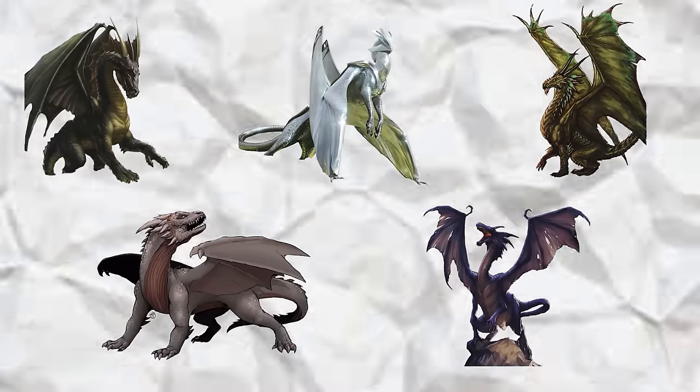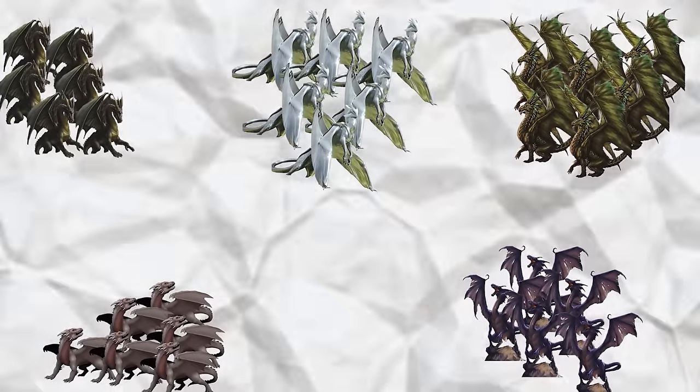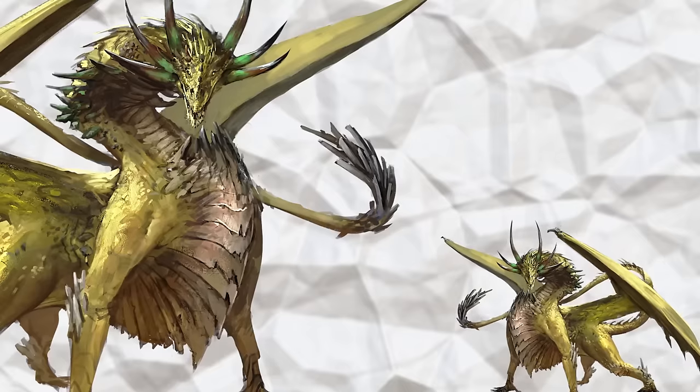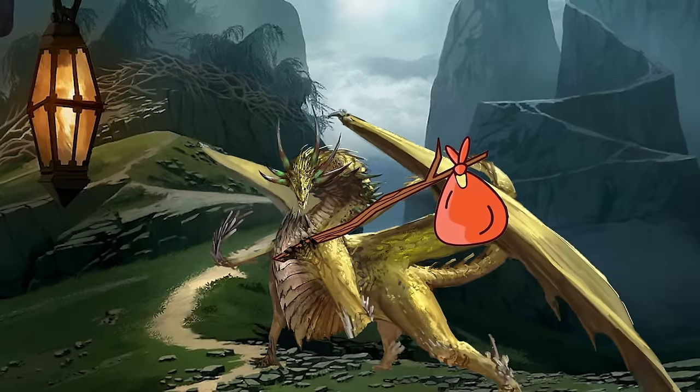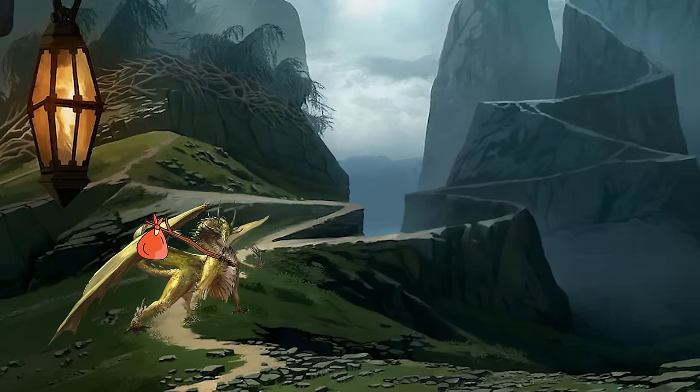Like all Ferris dragons, they live in small clans typically comprised of two elders and their children. Once a Tungsten dragon becomes old enough to fend for itself, it has the option to stay with the clan or venture out on its own. There's no real stigma either way — it all depends on whether that dragon feels they're up to the task of departing and starting a clan of their own.